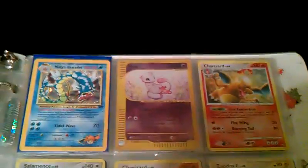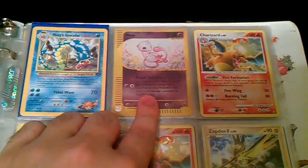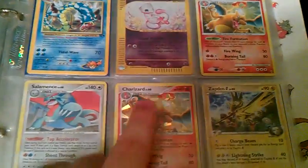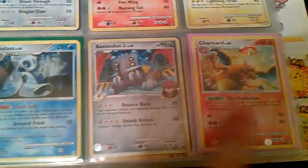Sorry guys, I got cut off right there, but like I was saying: Misty's Gyarados, Mew Reverse from Expedition, another Charizard Shard, another one, another Salamence, another Zapdos G, another Charizard, Bastiadon Hollow, and Froslass Hollow.